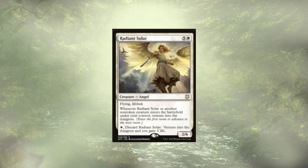Radiant Solar is a 3/6 flying lifelinker for 6. More importantly, we can pay a single white, discard it, venture into a dungeon, and gain 3 life. If our commander is on the field, we basically venture twice. Meaning if we've already ventured twice by the time we discard the Radiant Solar, we're going to complete a dungeon, our commander will trigger again, and we get to cheat a creature back — that creature very likely being the Radiant Solar itself. Because Radiant Solar says whenever it or another non-token creature enters the battlefield under our control, we get to venture into a dungeon. Radiant Solar is definitely an all-star in this deck.